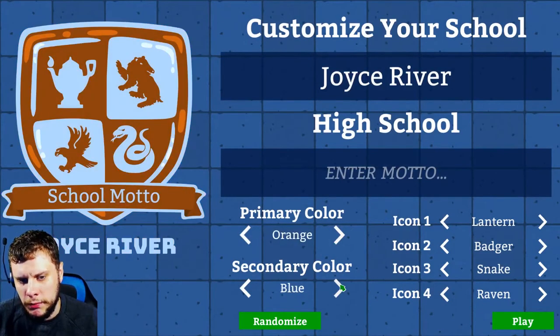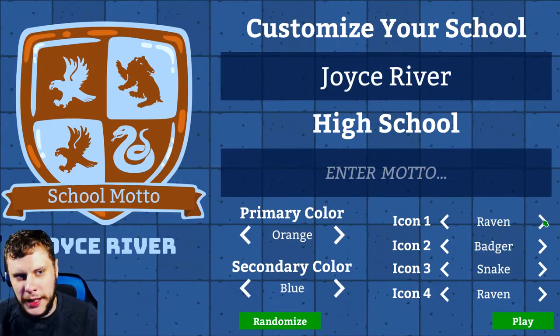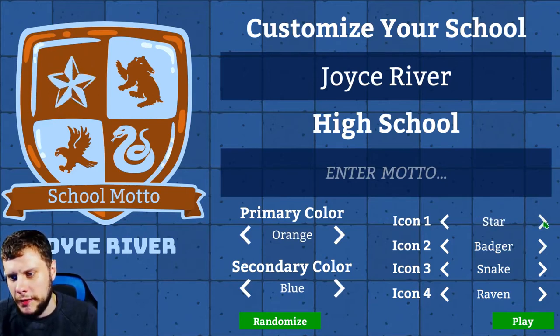We're going to go with an orange and blue badge. I've played this a couple of times — it's crashed a couple of times. It is still in development but it's a really good game. I'm going to go with a griffin in the top left if I can find it.